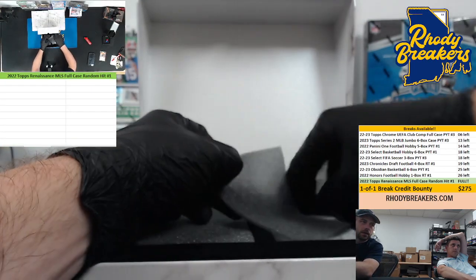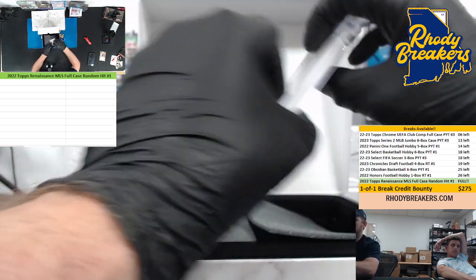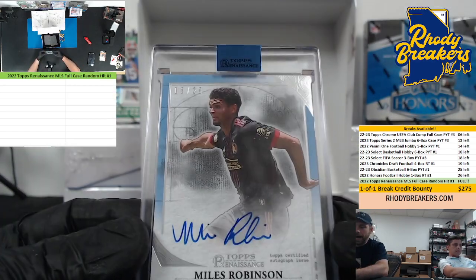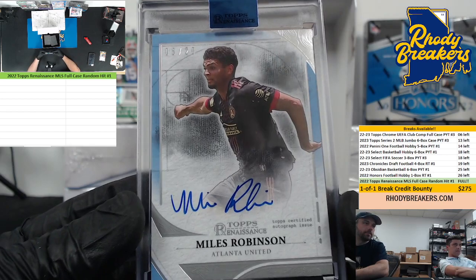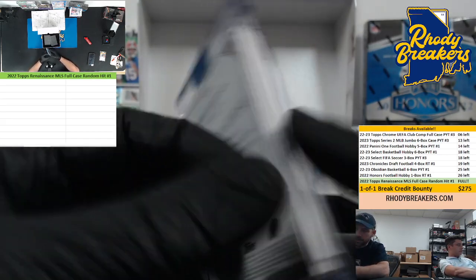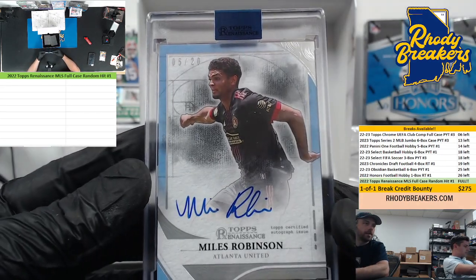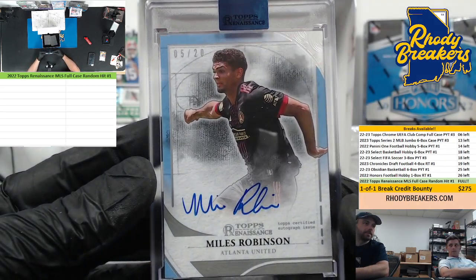First up, soccer crew, help me out — five out of 20, Miles Robinson. These are nice cards, I'm telling you. Miles Robinson out of 20, so that's basically a base auto right there.